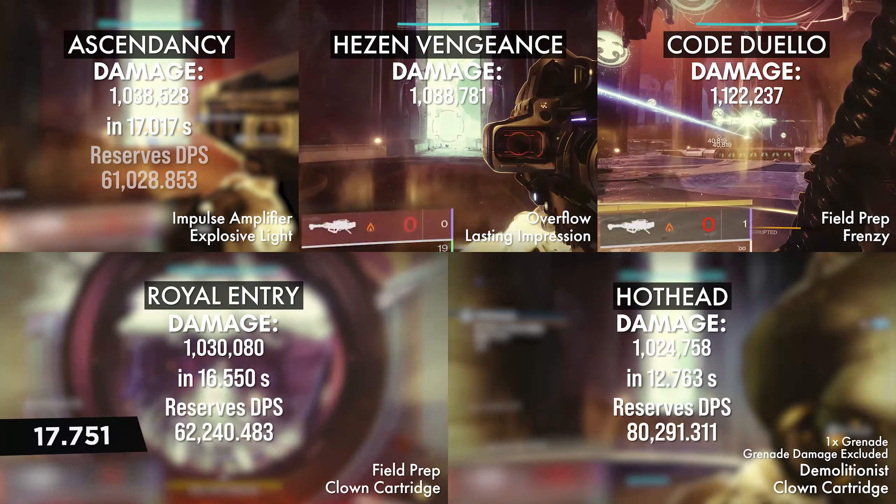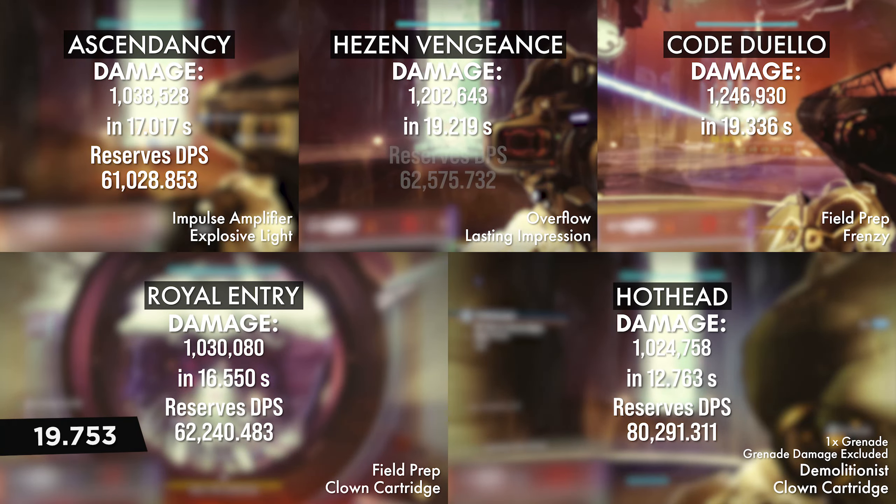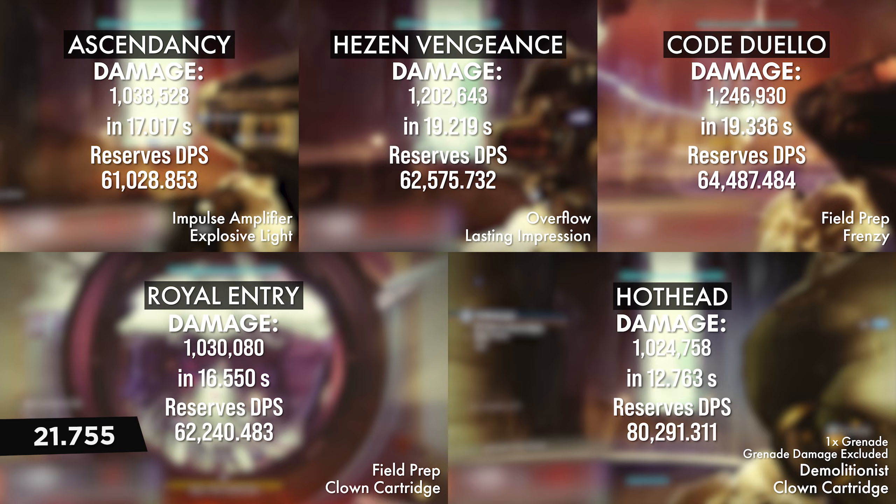All of the testing in this video was done at the max reload speed cap. Here, the Demolitionist Clown Cartridge Hothead comes out on top for DPS, but also has pretty low total damage compared to a rocket with a damage perk or Field Prep, for example.